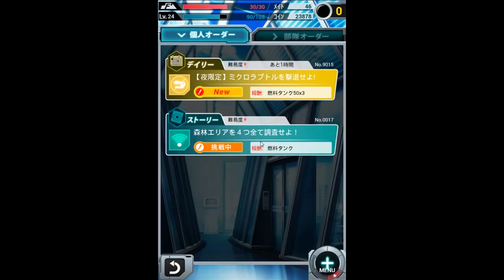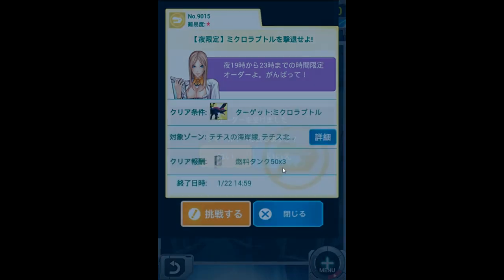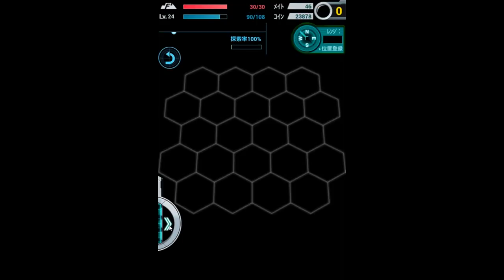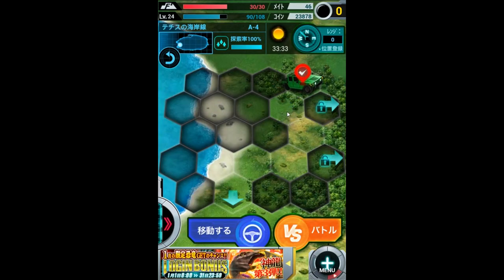Of course this button is Quests, which is pretty self-explanatory. This symbol means explore the regions. Alright, this is a small quest — these are daily quests that show up; you can get fuel and stuff. So let's just do this quick daily quest. Let's see where this guy is — he's over there, let's move over there.